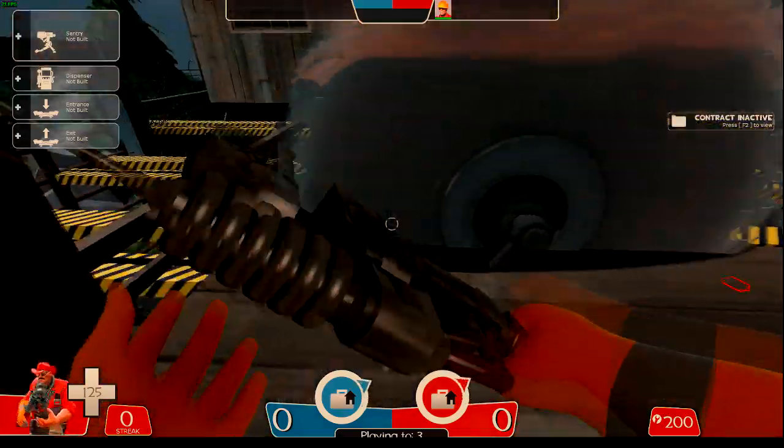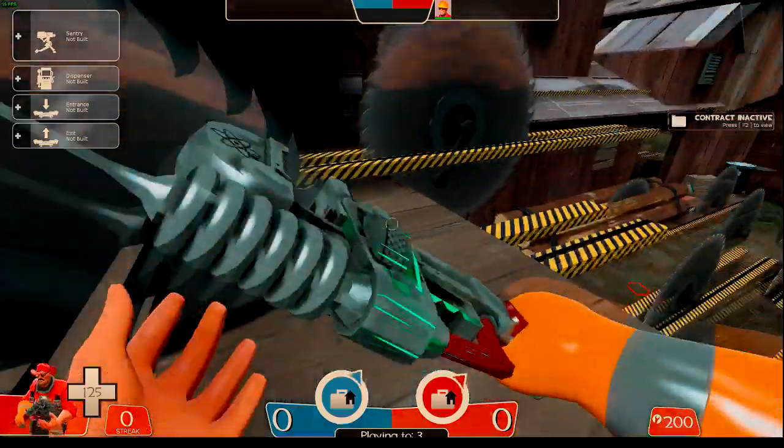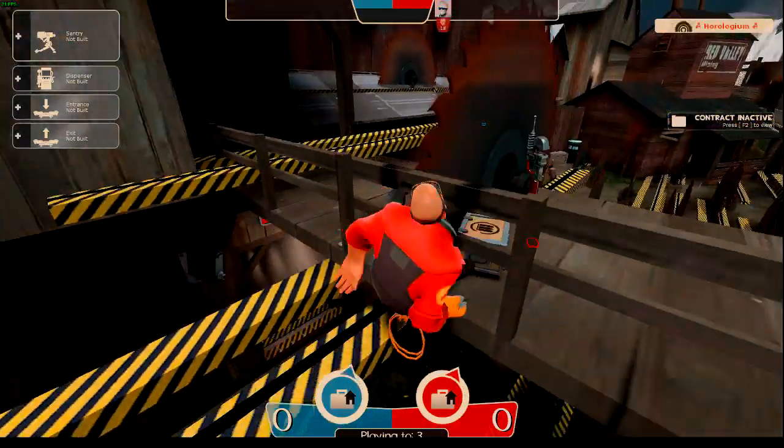The reason I'm playing Engineer for this is because I feel his movement speed is probably the best for this map. You'd probably think you'd want to go Scout, but in reality Scout is actually a bit too fast when you're navigating around the saws.